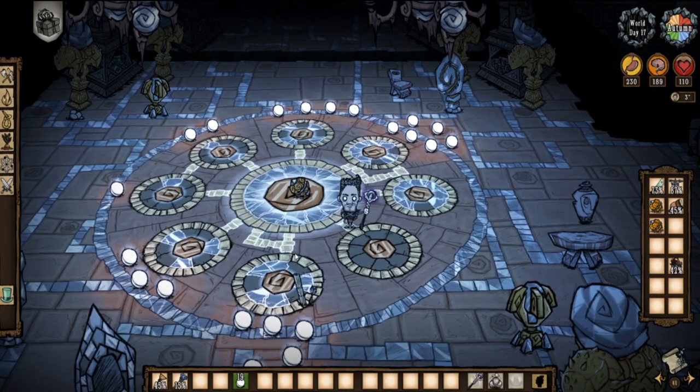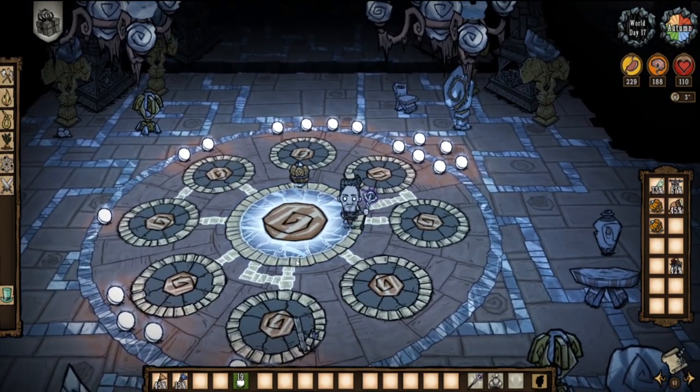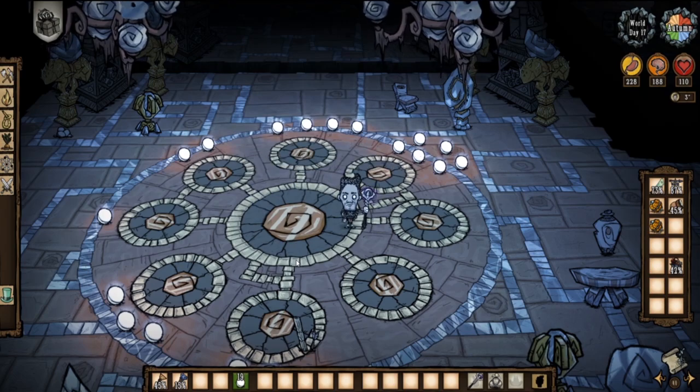Upon completing the last pedestal, the distilled knowledge box will open and teach your character one of the three unlockable recipes.